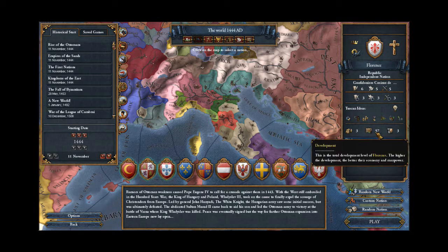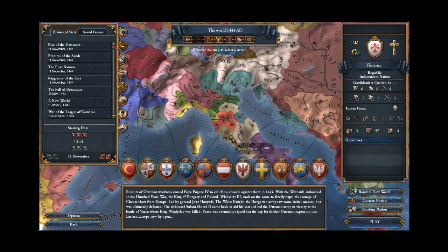First of all, they start with a decent starting development of 57. So they sort of dwarf the one-province minors around them, even some of the smaller countries. They're not as large as, say, Milan at 85 development, or Venice with 142, or even Savoy with something like 83. But they start with a respectable amount, and they're able to field a decent enough army compared to their neighbors.